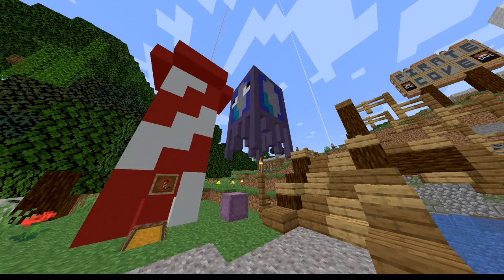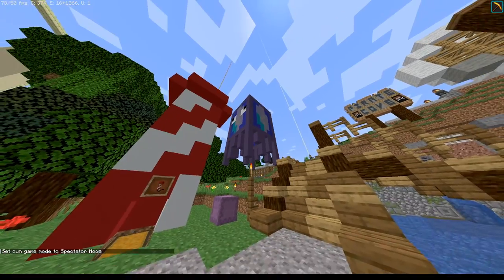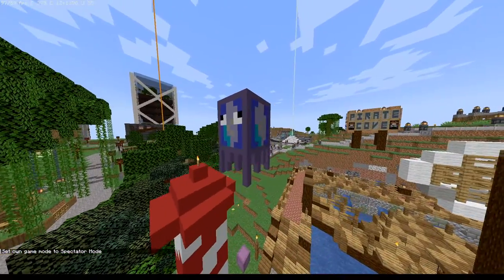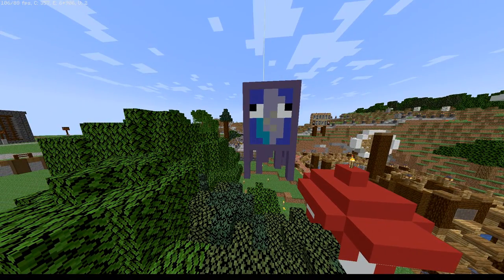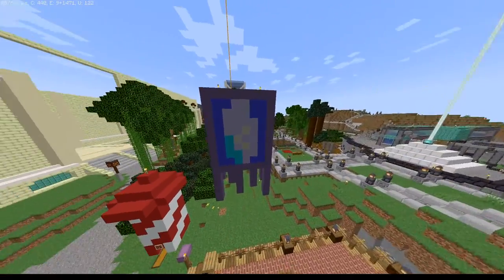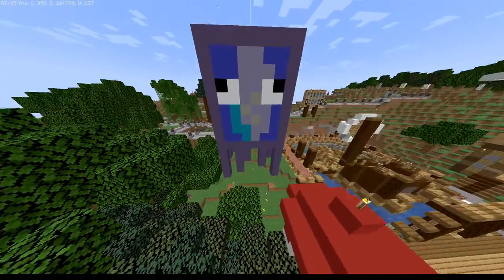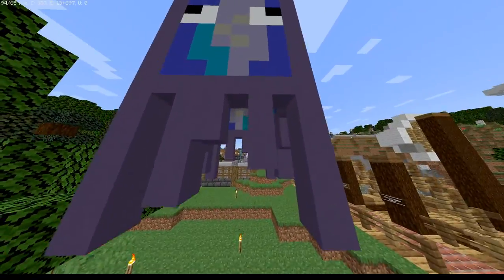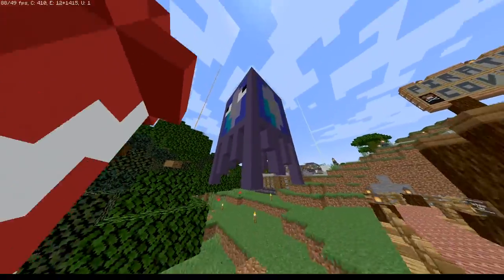Alright guys, I am back, and there he is! Let me go into spectator mode so I can fly around and show you a better angle. This is my squid — a tiny little floating squid. That's what he looks like. I think I did a great job with him. I'll throw up a picture of what it actually looks like in Minecraft — his front face looks pretty good for the size I wanted. I even added the little tendrils, or legs, at the bottom.